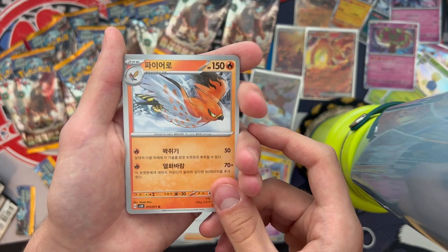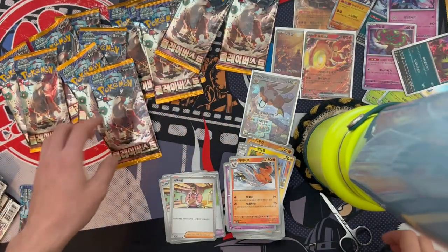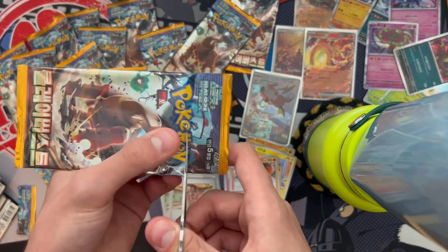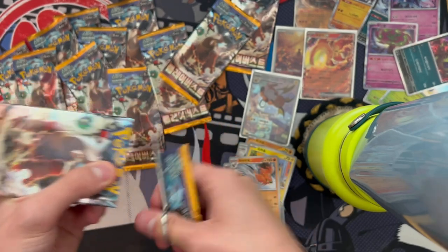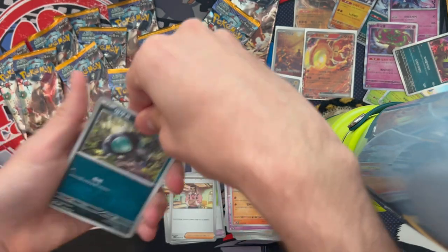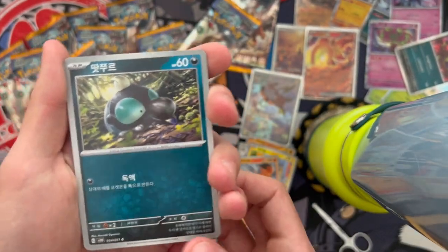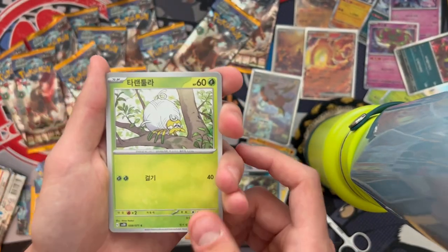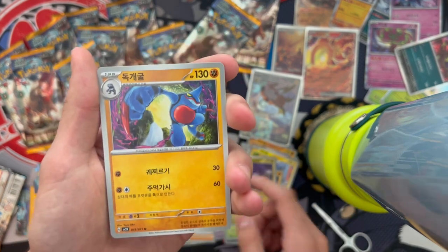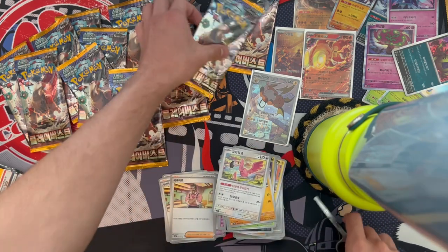We got Pikachu, Larvitar, Tinkatink, and Spinarak — going with Orbeetle. I might speed through the last few packs to see if I can hit a secret rare before I take a break. Next pack: Shroodle, Tarantula, Noibat, Toxicroak, and Flamingo — Flamingo is kind of hype in this set. I want that secret rare Flamingo!